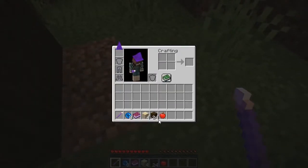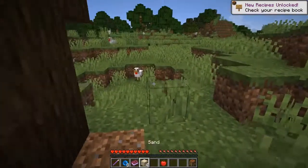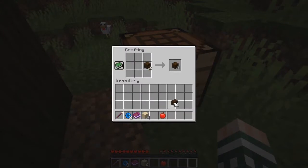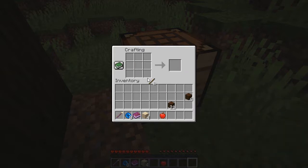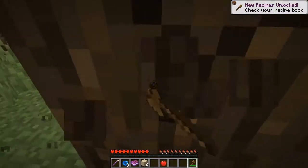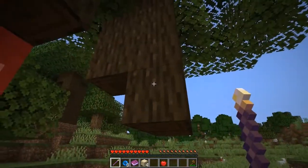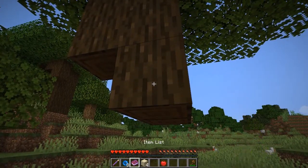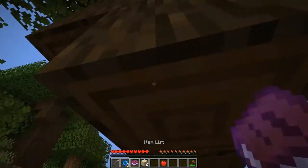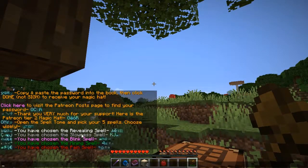I'll give myself a crafting table. At least the first night I can go underground. Let's get some sticks and the usual setup — I might as well get an axe. Actually, it might be better if I could figure out how to use the wand, because it should make chopping down a tree a lot easier. I hope I actually chose spells correctly — yes, it says I have chosen spells.